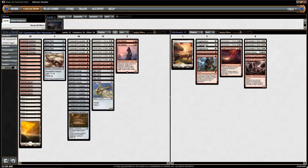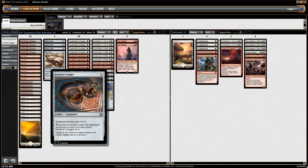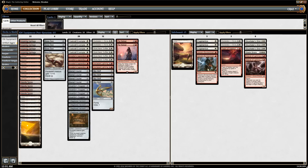For the sideboard, we have three Fragmentizes. This is because of the Red-White Vehicles deck — it can blow up most vehicles. It's also not bad against Inventor's Goggles, Stasis Snare, or Aetherworks Marvel, since it can blow those up as well. We have Galvanic Bombardment for games where Declaration in Stone is bad, such as against aggro decks like Human decks, where it's way better against smaller creatures.